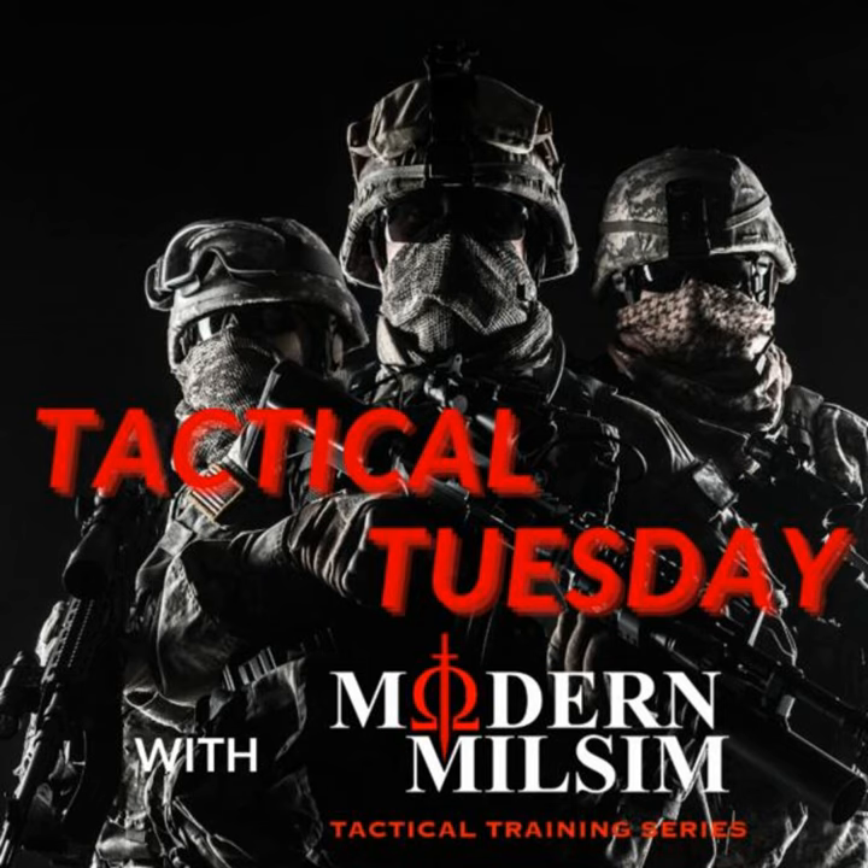If you want to know more about the application of real-world tactics, techniques, and procedures to Milsim, please check out From Alpha to Omega, a Milsim tactical primer and training manual, as well as From Insertion to Extraction, Advanced Milsim CQB Tactics, Techniques, and Procedures. Both books are available at amazon.com.